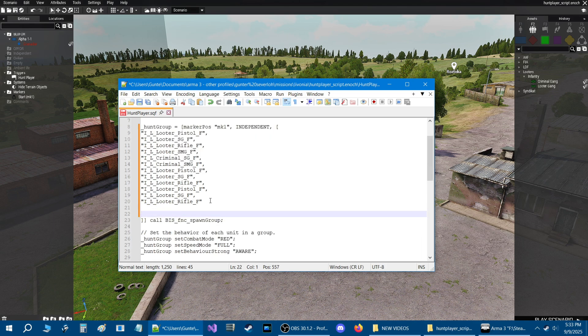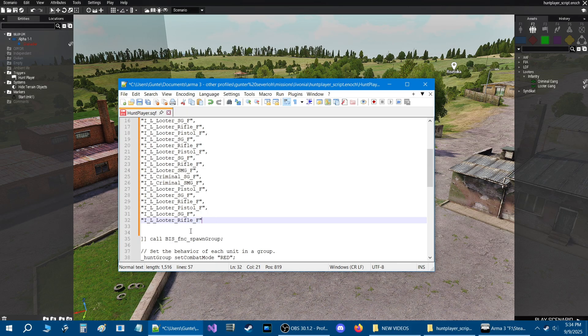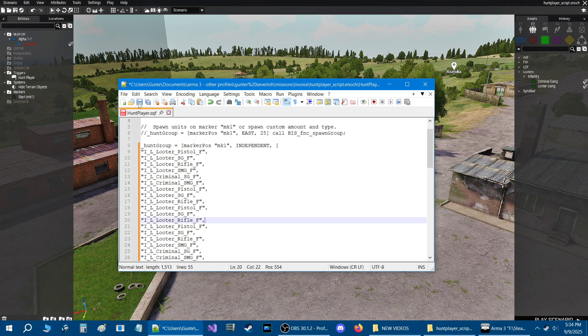Now if you wanted more of the same guys - a whole mess of them - just copy what you just did and paste it one line down. So now you've got a whole mess of them. Just remember the last line has no comma, and find the middle line and add a comma to it. Save that, and let's go back into the mission to check it out.